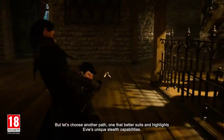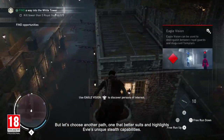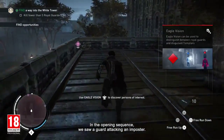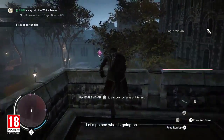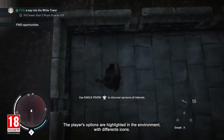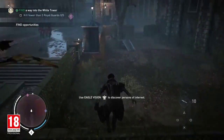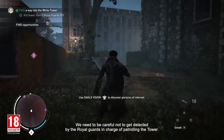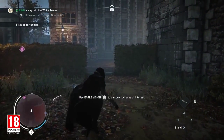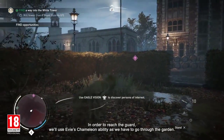But let's choose another path — one that better suits and highlights Evie's unique stealth capabilities. In the opening sequence, we saw a guard attacking an imposter. The player's options are highlighted in the environment with different icons. We want to reach the skull icon to investigate this opportunity, being careful not to get detected by the Royal Guards patrolling the tower.